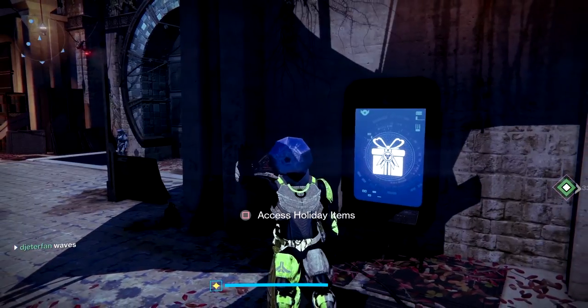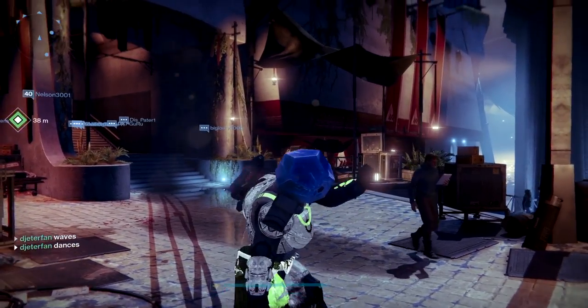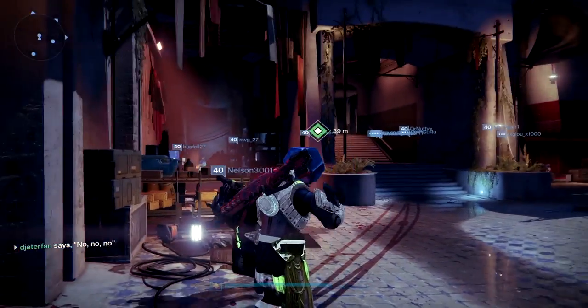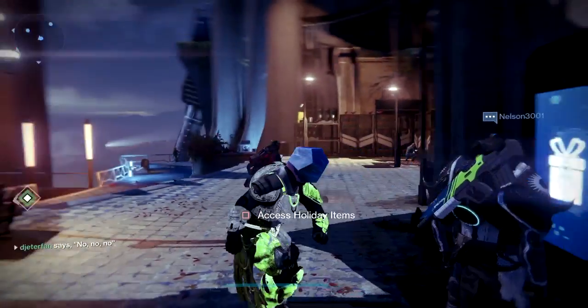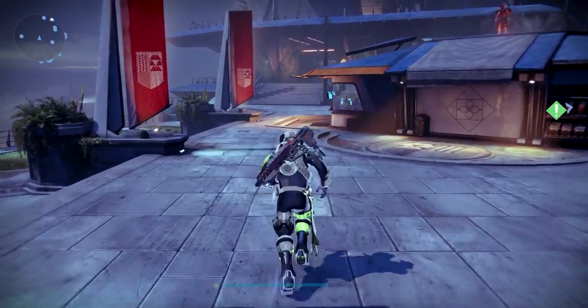If you make your way over to the left side of the tower where you normally would find your emblems and your new shader kiosks, they have actually added another holiday items kiosk, which for now at least is just filled with the masks from the Festival of the Lost event.